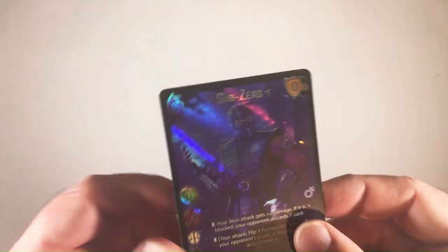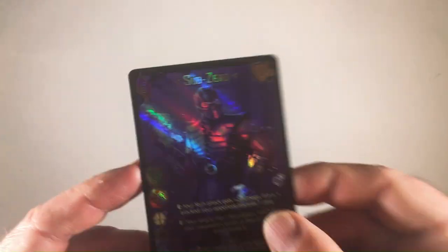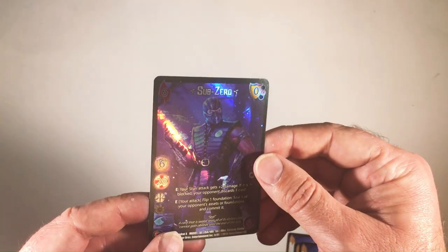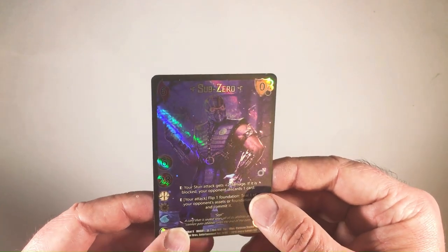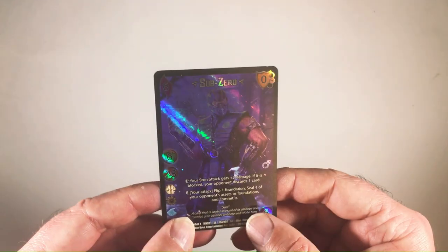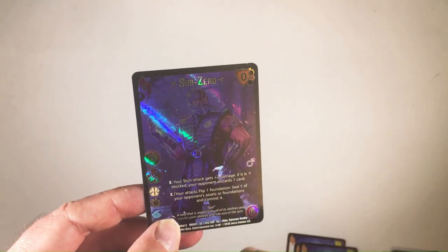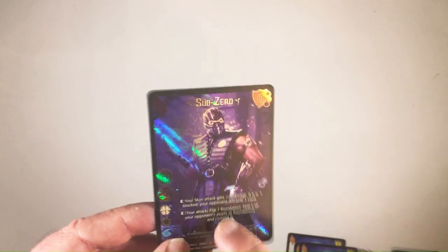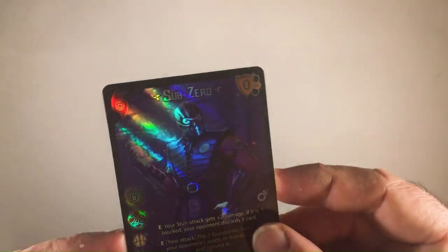Welcome back to Triple R. We're going to take a look at the UFS deck Sub-Zero — you can see he's foil. You can use 628E; your stun attack is plus two damage. If it's blocked, your opponent discards one card. Your attack pulls on foundation seal when your opponent's assets or foundations and commits it.